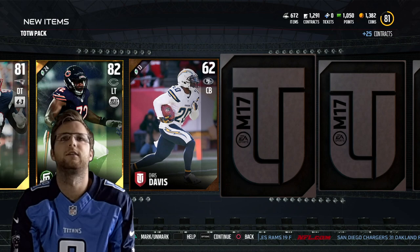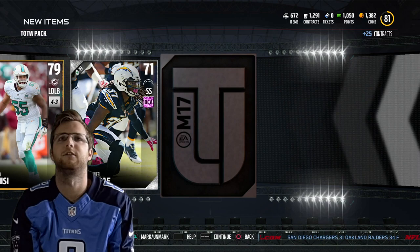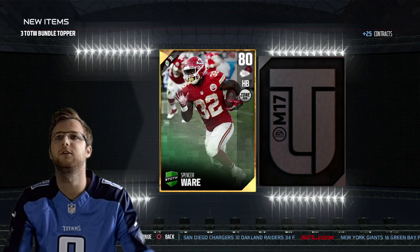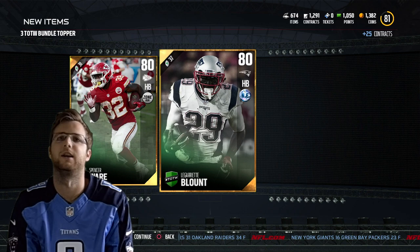We got quite a few team of the week ones in this one though. This is a pretty good pack for team of the week players — we get one, two, three. Oh no, it's a football outsider. But still three team of the week and a football outsider. And then randomly two again — something bad with that one, and we get two team of the week players in there, and they're both gold.